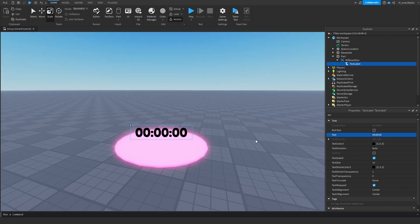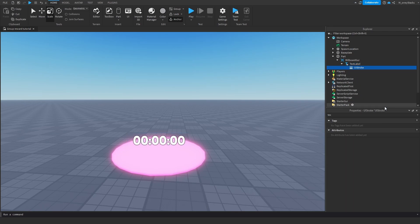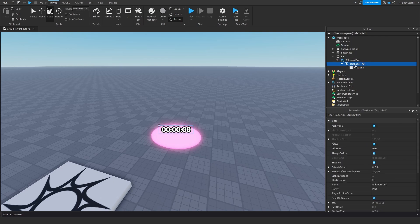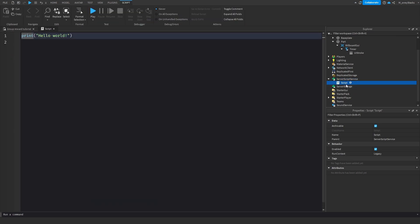Now what I'm going to do is make the background transparency of this to 1, and the font I'm going to change to Fredoka One. The text scale property should be checked, and I'm going to change the text to '0:00:00' just for testing purposes. We're going to make the text color white, and I'll add a UI Stroke. I'll set the color of the stroke to black and the thickness to something like 3. Now I'm going to rename this text label to 'Timer', and I'm going to add a Script in ServerScriptService called 'group reward server'.